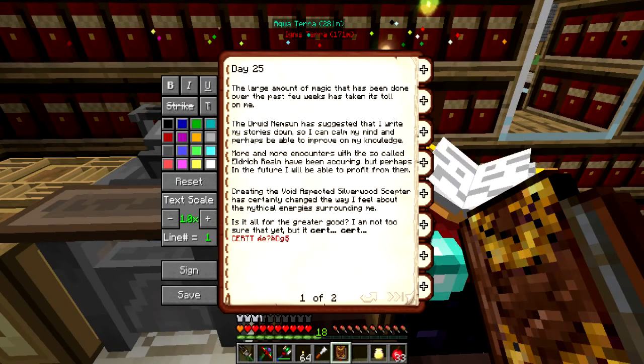Day 25. The large amount of magic done over the past few weeks has taken its toll on me. The druid Nemson has suggested I write my stories down to calm my mind and perhaps improve my knowledge. More and more encounters with the so-called Eldritch Realm have been occurring, but perhaps in the future I will be able to profit from them. Creating the void-aspected Silverwood Scepter has certainly changed the way I feel about the mythical energies surrounding me.